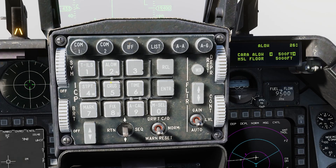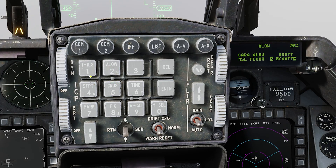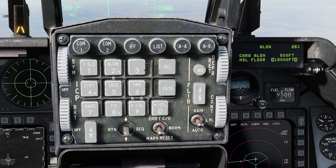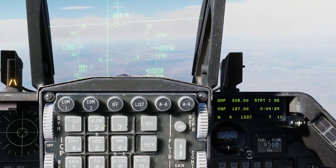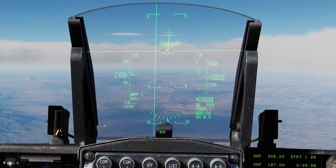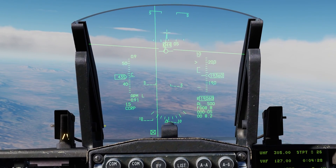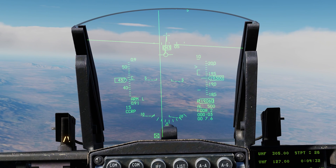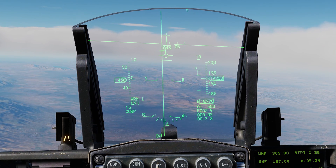Next, I'm going to set an altitude warning. I'm going to click on number 2, or ALO, and dauber down to MSL floor, and put in 15,000 and hit enter. This is so if we break 15,000 feet, the altitude warning system is going to go off. The reason I chose 15,000 is that's usually when MANPADS will be able to reach you — the Igla can go up to 12,000 feet.